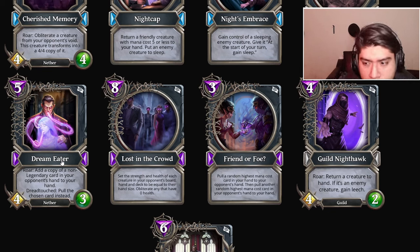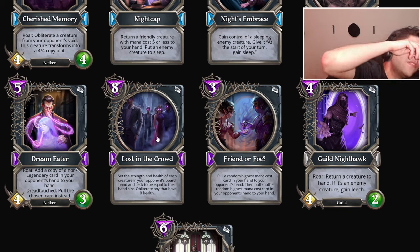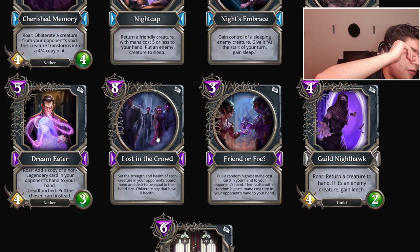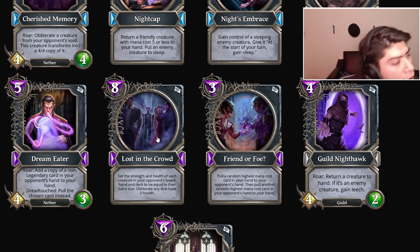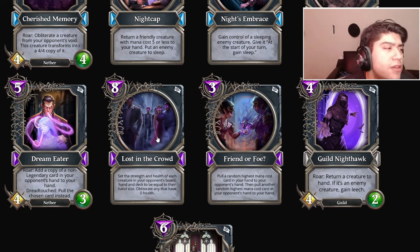Will Chicken be good again? Maybe — Chicken has been bought and sold in the market a lot recently. Lost in the Crowd: eight mana spell, set the strength and health of each creature in your opponent's board, hand, and deck equal to their hand size, obliterate any that have zero health. I don't know how to feel about this card — control matchups don't care, against aggro it's eight mana and too slow. I'm gonna give this B slash C tier.